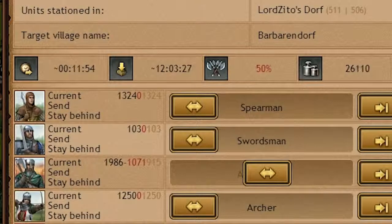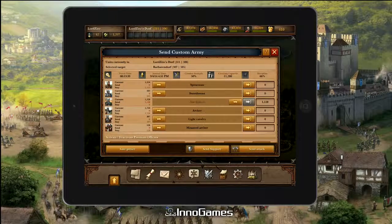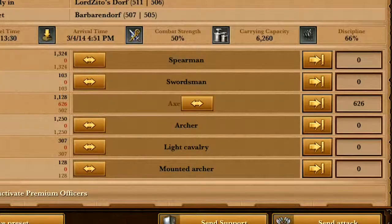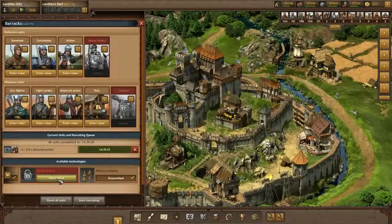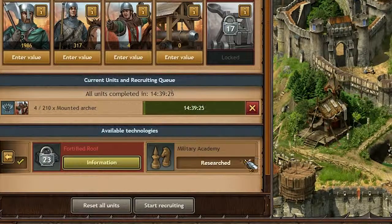As you can see I have a timer displaying when my attack will arrive, but normally the time will deviate a little bit, depending on your army's discipline. Your discipline gets lower the more different unit types you have in your attacking army. You can improve your army's discipline by unlocking several training facilities in your barracks.